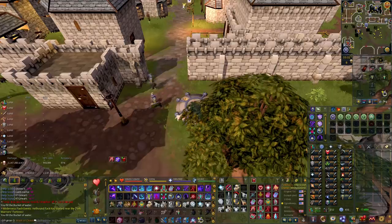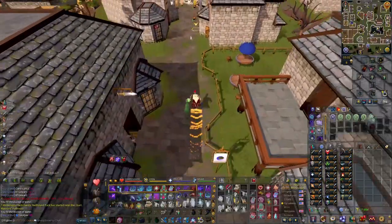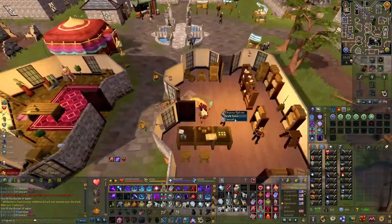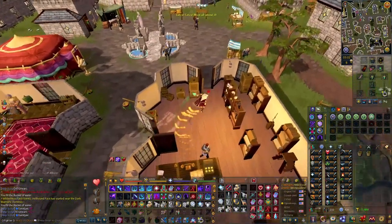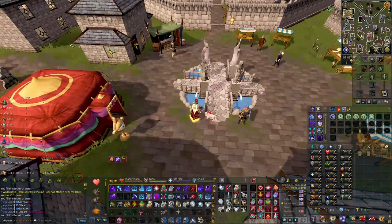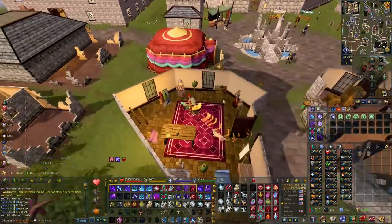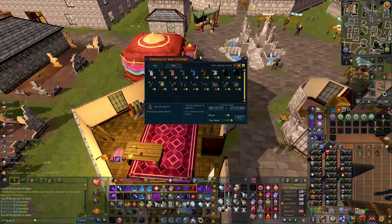Starting from the rock to the stone, head north. Go to the general shop and buy two empty buckets, then fill them from the fountain. While you are there, go to the fancy dress shop and buy one brown apple.